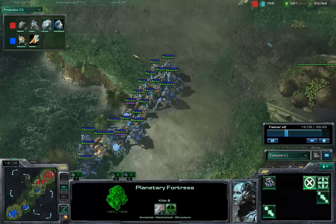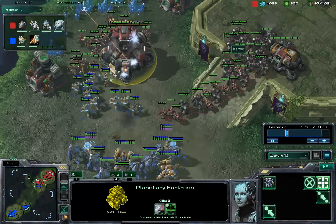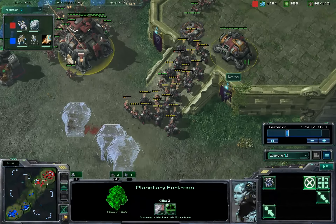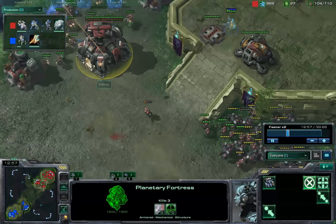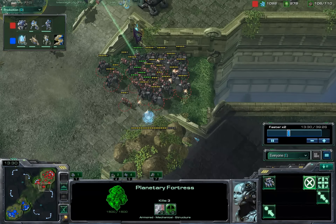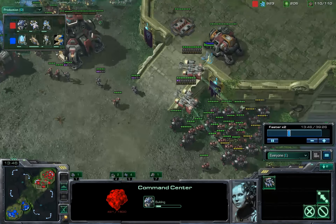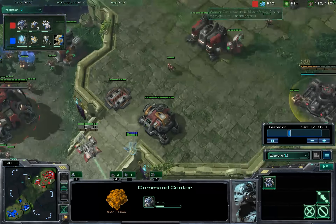Here's the 2 Immortal push. Immortals are no joke — you've got to get on top of repairing, because Immortals will chew through your Planetary Fortress. You might become accustomed to Fortresses being somewhat invulnerable because once you've got SCVs repairing, they're good, but versus Immortals you've got to be very quick on the repair. Blowing out my rocks and throwing out my third Command Center. Looks like I'm getting a little bit Vespene-strapped and high in mineral count, but that seems to be balancing out a little bit now.